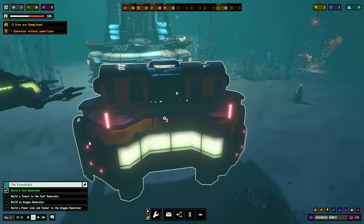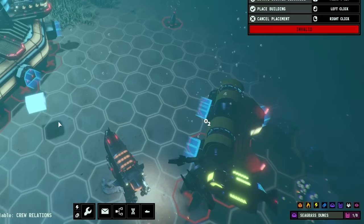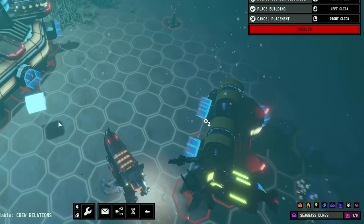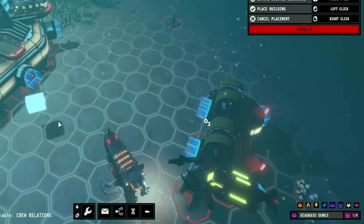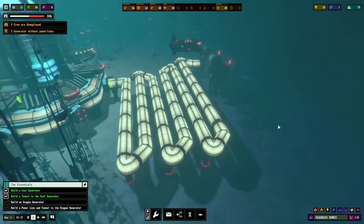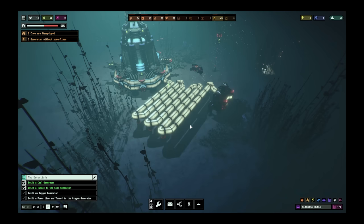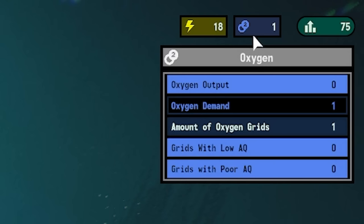We can also fast forward time just to watch that go up a bit quicker. And just like that, it's completed. Now it says there's no O2 because we haven't connected it with our tunnel. So if we go to build a tunnel, we can literally go from one doorway and do a straight line over to that one or a bendy one - whether it floats your boat. You can come all the way around this side if you wanted, or take a very scenic route. Sorry devs, I know you're not meant to play with those, but they are quite fun.